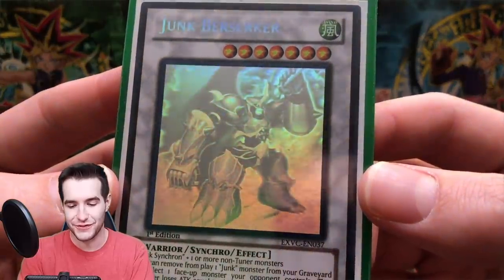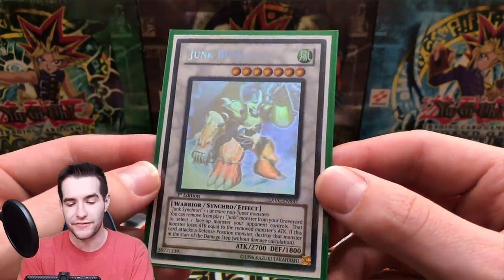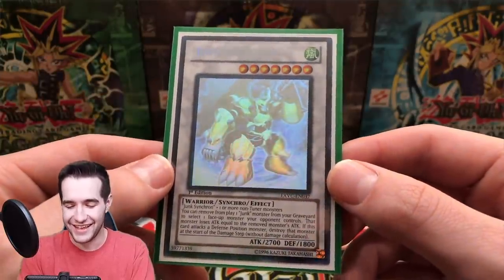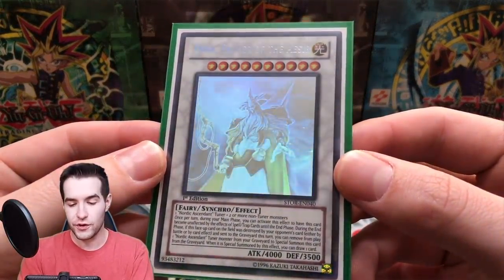Here is the iconic Junk Berserker from Extreme Victory — this is one that was like 10 bucks for a long time. It's a really cool card, very heavily Five D's related. Junk is the archetype — it sounds bad but that's what it's called. Pretty cool card, pretty nice ghost rare. Not much to say about that one.